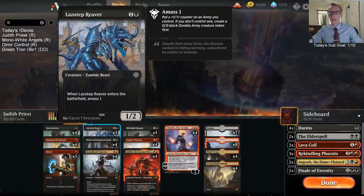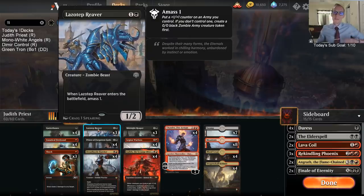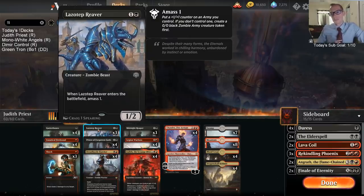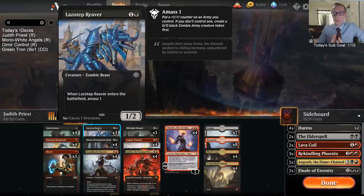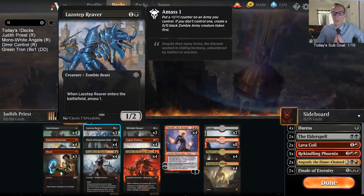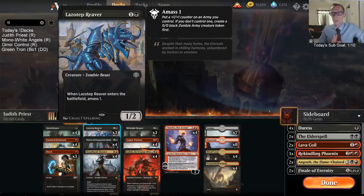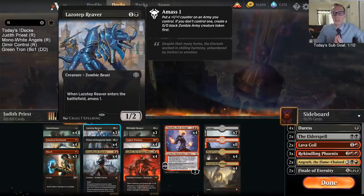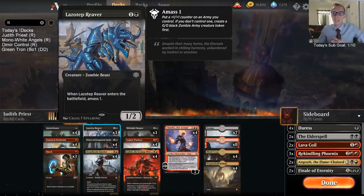We also have Lazotep Reaver. Before I was playing Goblin Instigator, which was meh — just alright. Lazotep Reaver is still alright, but I think it's an upgrade. You get a 1/2, which is a whole lot better than a 1/1, especially with Chain Whirlers around. That second toughness is really nice. Whether it's like a mass-one or makes a 1/1 token, that's not a huge difference.